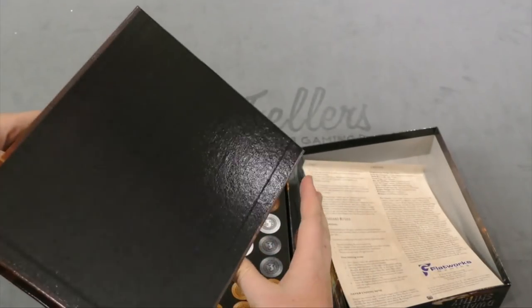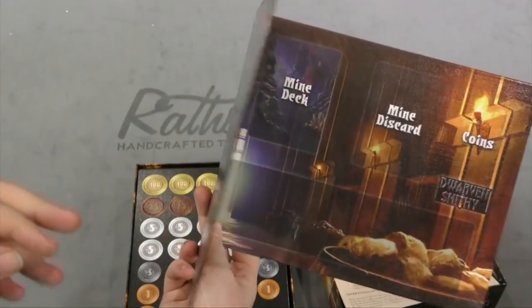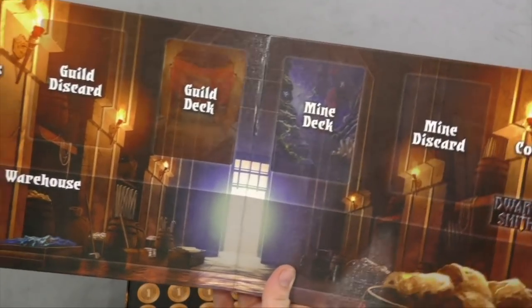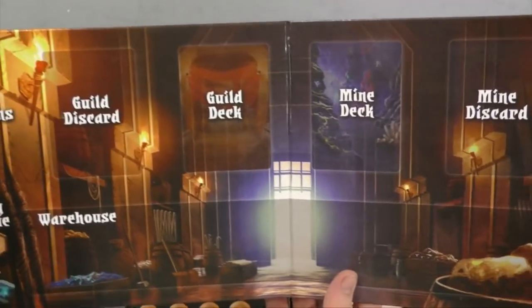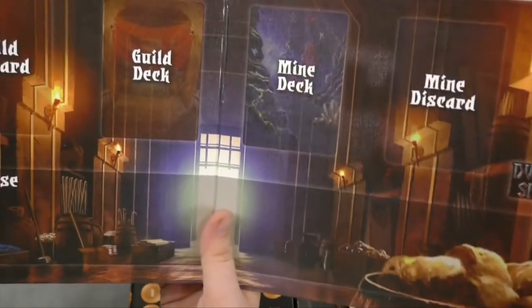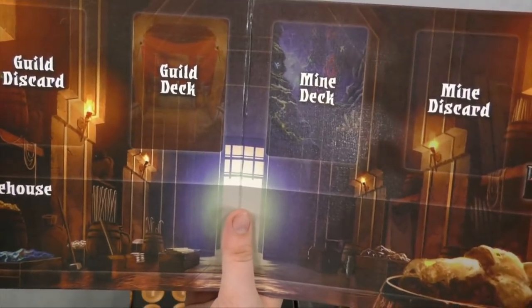That was not entertaining. There is the board — it's like an okay board, I guess. It looks like there's different cards, like guild and mine. So I'm guessing you're going to get the resources from the mine, and you're building things from the guild, maybe.